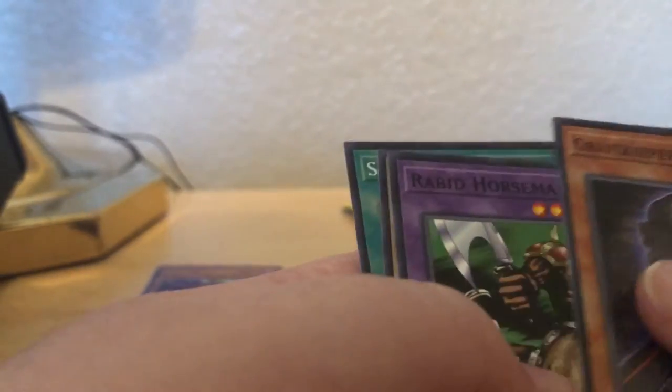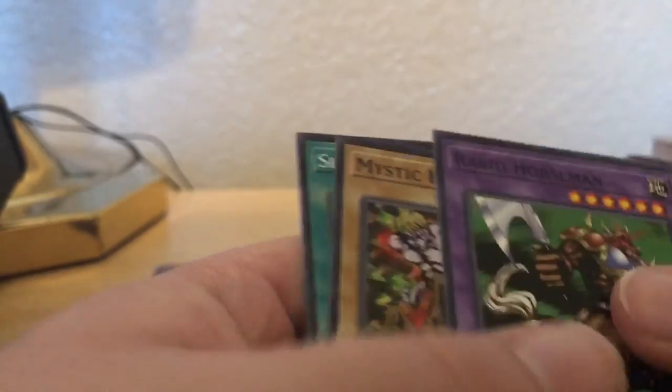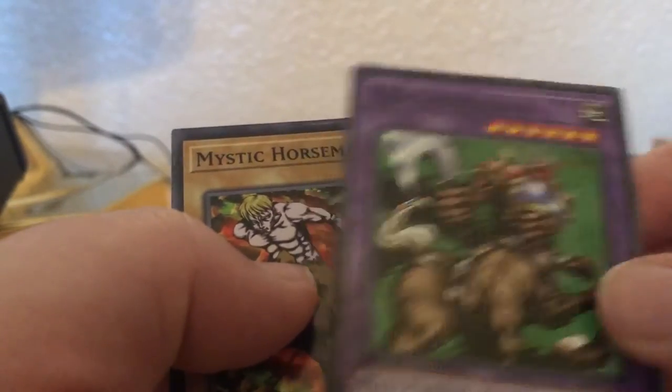Just one more foil, that's all I'm asking. Gravekeeper's Ambush. Ooh, Rabid Horseman. I was kind of wanting this card. Skull Horseman and Shield and Sword.